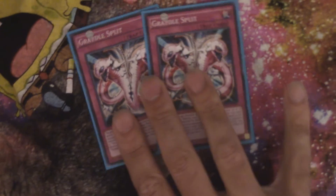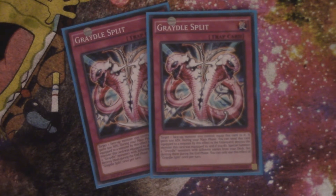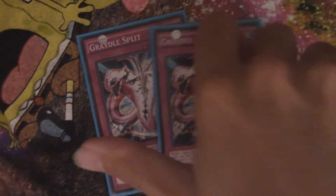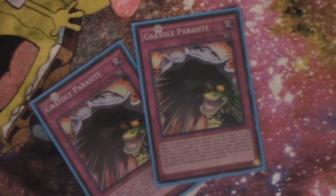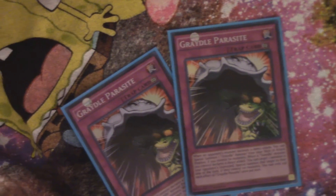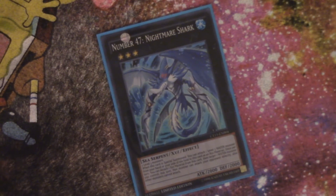We have two Gradle Split — I might bump this up to three. This card can help you get your big synchros on the field again by destroying a monster it's equipped to, then special summoning two Gradles from the deck with different names. We also have a pair of Gradle Parasite, which is a great card to get early game but not so great later game — which is another reason we have Magic Planter in there, so we can get rid of it during the late game.